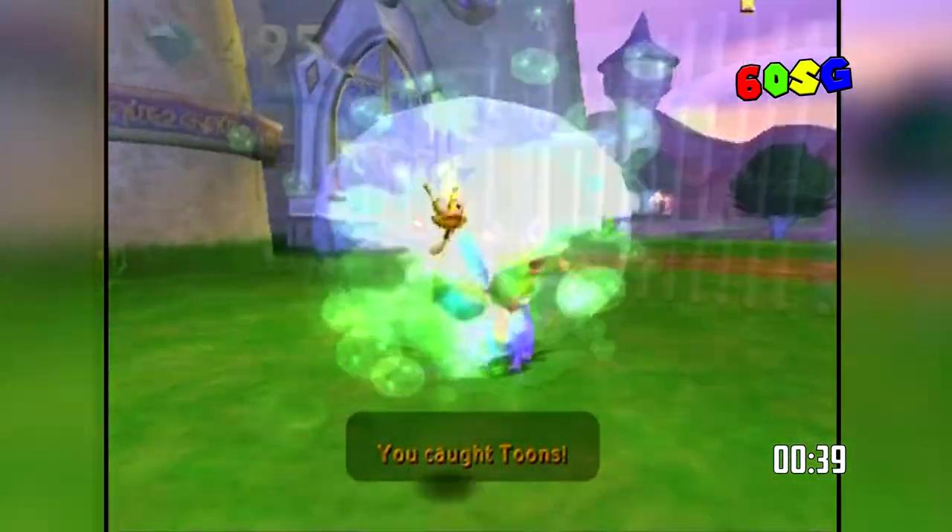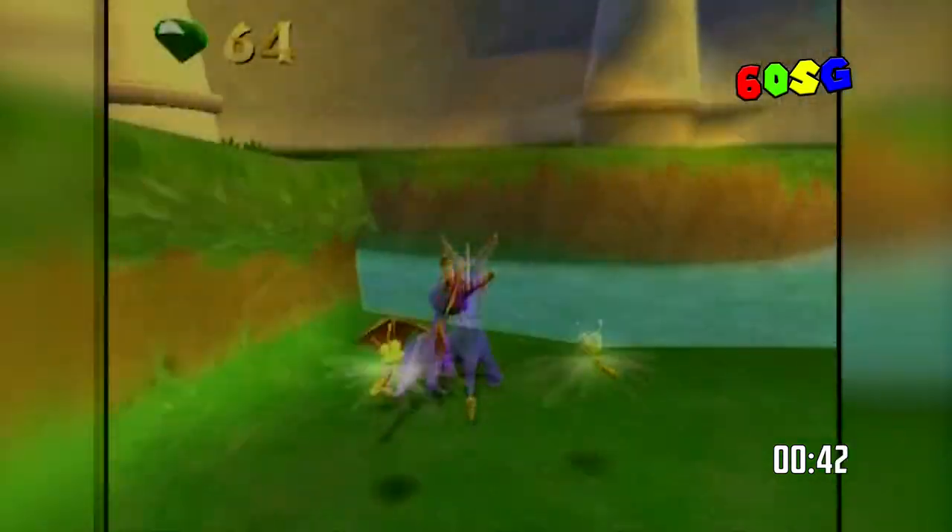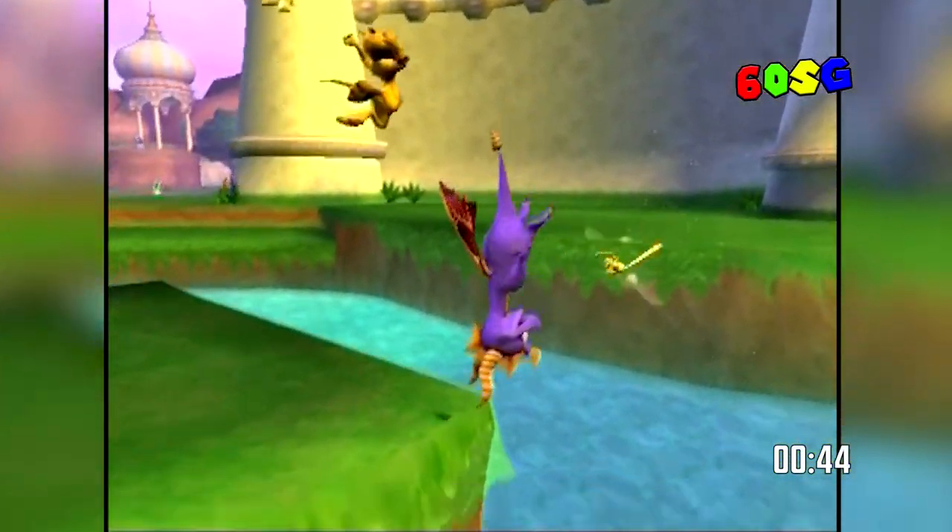As you progress and rescue the Dragonflies, you unlock more Dragon Breath variants. In turn, this helps you unlock more realms and leads to the final showdown with Ripto.